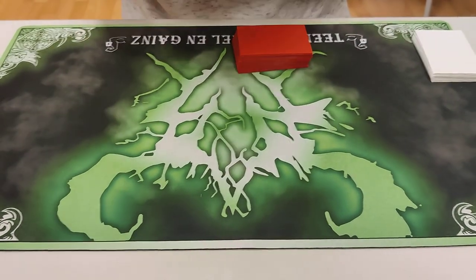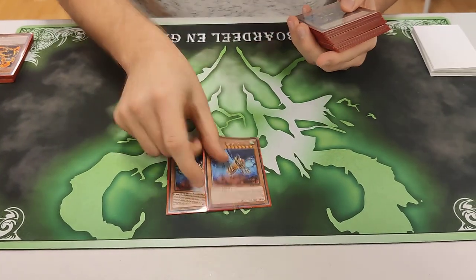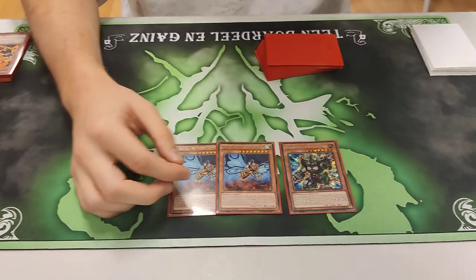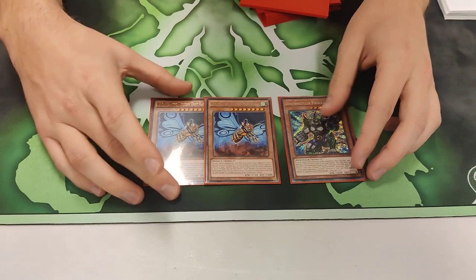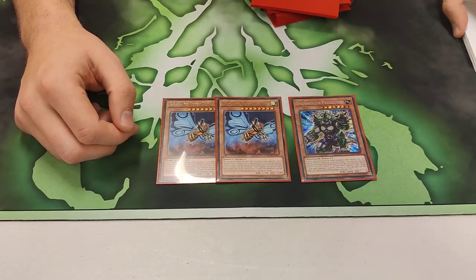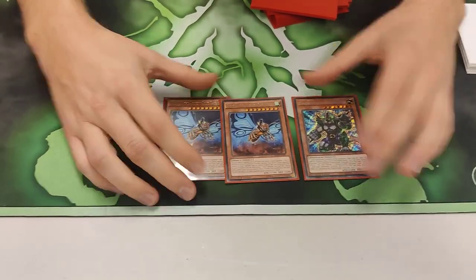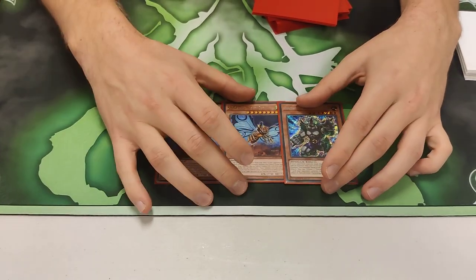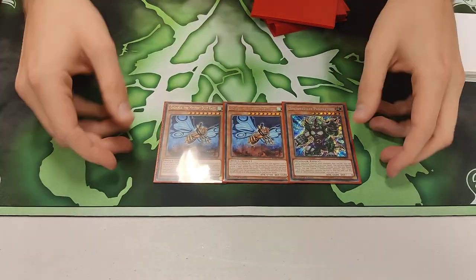So now the question: are there hand traps or are there a lot of spells? No hand traps, just a lot of power spells. Two Kaijus, one Pankratops. After local, maybe I want to play an extra Kaiju — it's always really good against Drytron, against PK. Game two they will know and play around it, but game one is really, really good. And Pankratops is Pankratops.